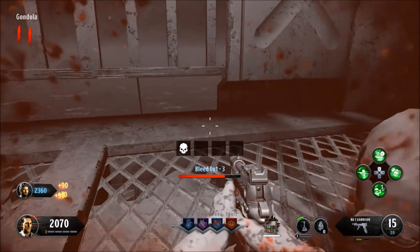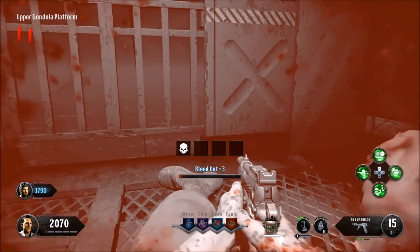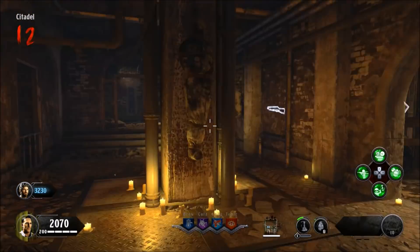Now little Timmy cannot collect you anymore, he cannot pick you up or anything like that. What you're going to do is simply bleed all the way out and pray to the gods that Timmy survives the round and actually spawns you back — which he did for me. As you can see, I'm going to spawn back inside the tunnels right here. I still have my shield but don't have any guns.